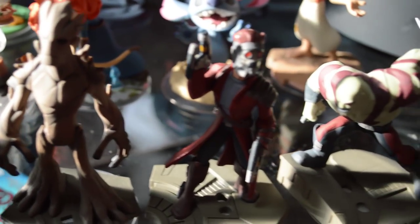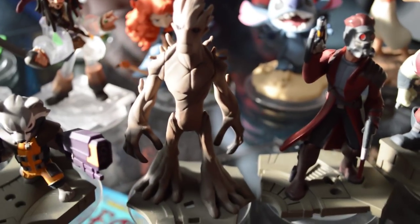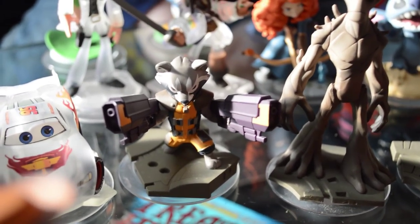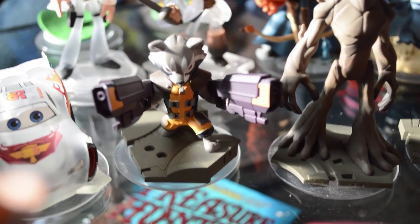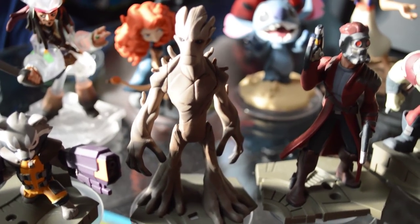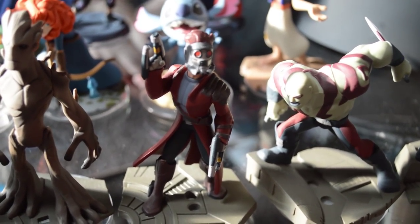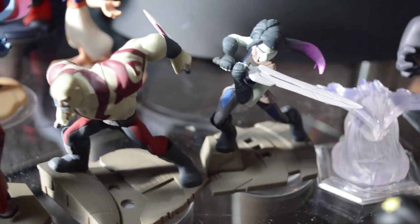Now we are moving on to our Disney Infinity 2.0 collection. This is going to be the first play set, which is Guardians of the Galaxy. Starting off with Rocket Raccoon — he's a crazy, gun-toting raccoon. Next up is Groot — I am Groot! Leave it in the comments down below. Then Starlord, Drax, Gamora, and there's the play set piece.